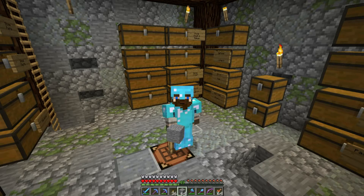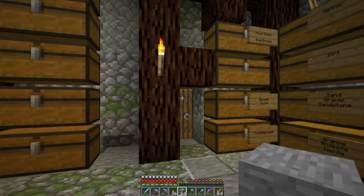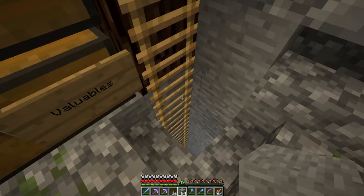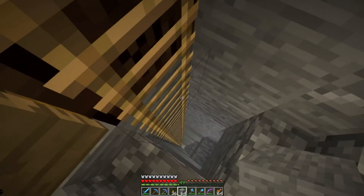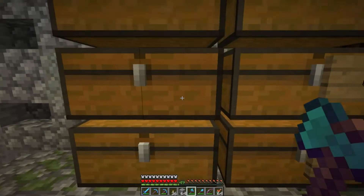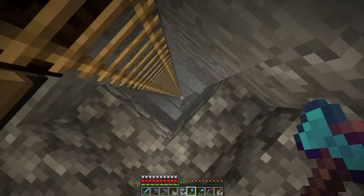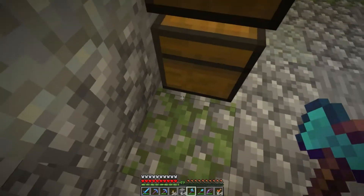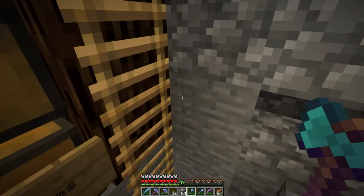Hey there, welcome back to episode number seven in my let's play series, this is Bell Mathewin. In today's episode I'm thinking that this ladder is old technology and we need to get ourselves up to date. We're going to want a drop shaft right here and then we'll get rid of the ladder and make a bubble elevator going up.